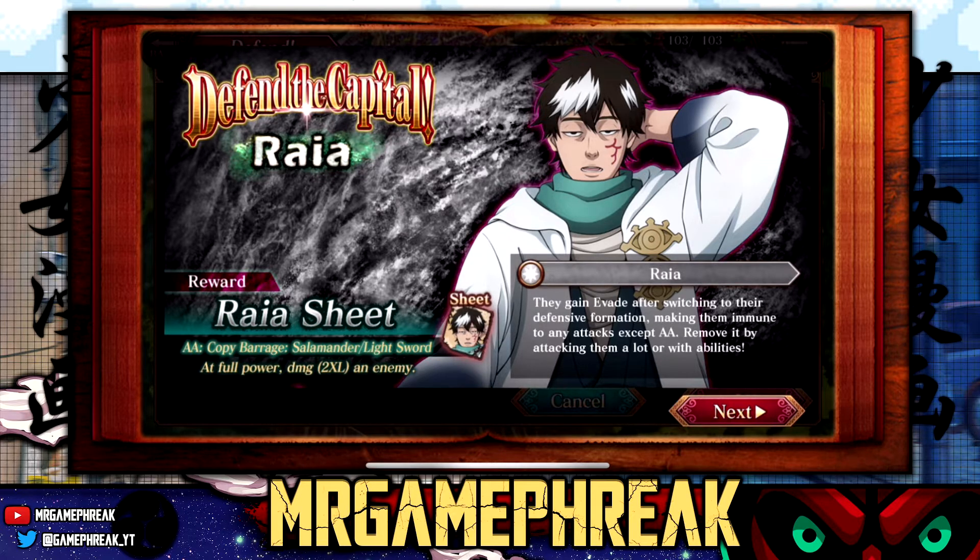They really messed up there. Remove it by attacking them a lot or with abilities. So right then and there you see how to counter his only tactic, which is going invincible - you just keep attacking. And then quickly, arcane art: copy barrage, salamander's dash, light sword at full power, damage to Excel to an enemy.